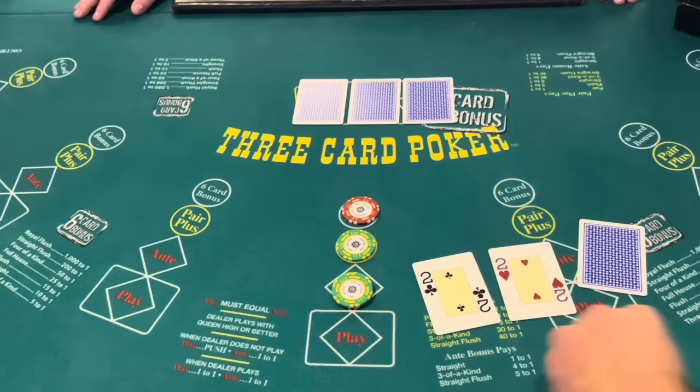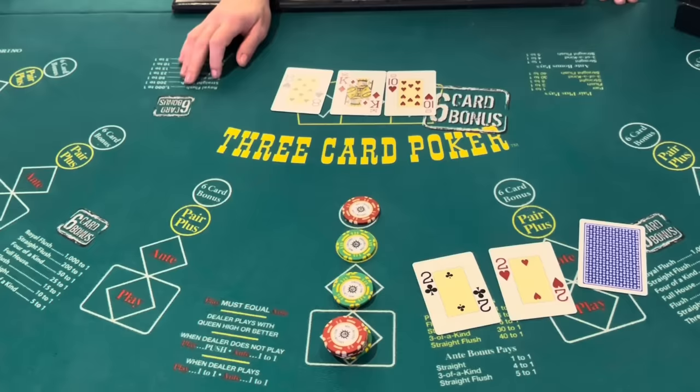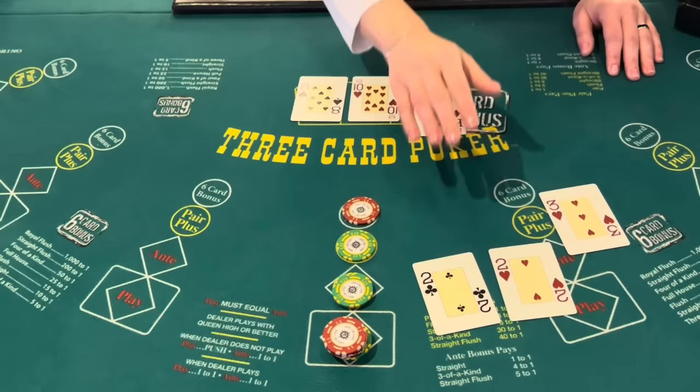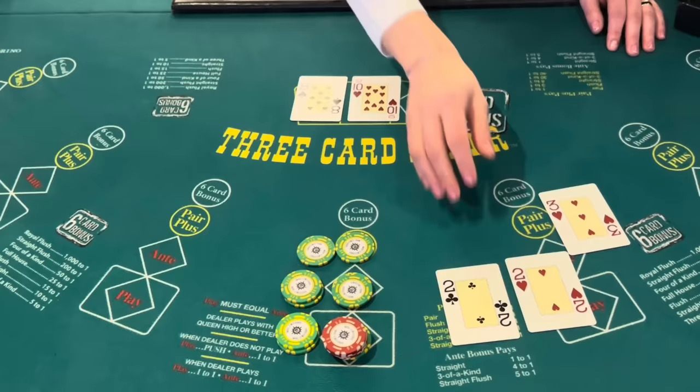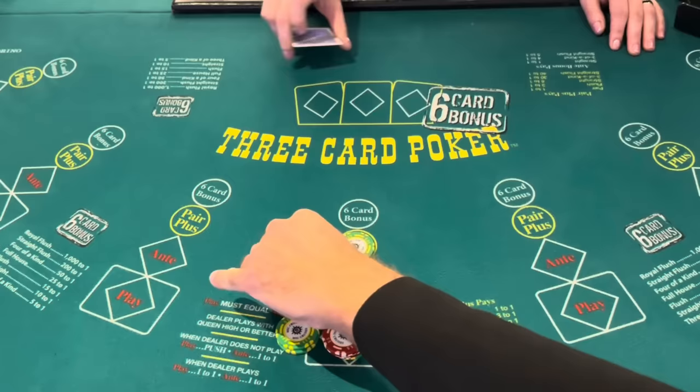We got a couple of twos. They say twos never lose, so we're gonna go $50 and $50 in the back. We're hoping for another deuce. Still in the game — Billy did qualify with the king, so that's good. Every time I talk about Andrew I pop a picture of him on the screen so they know who he is.